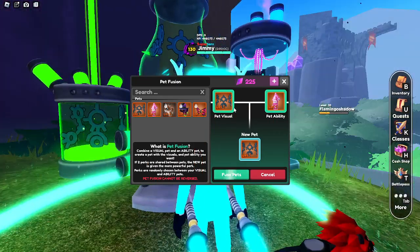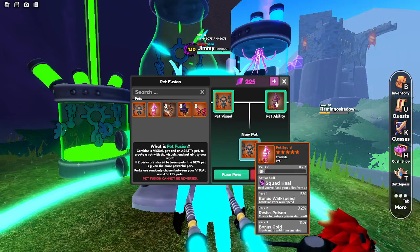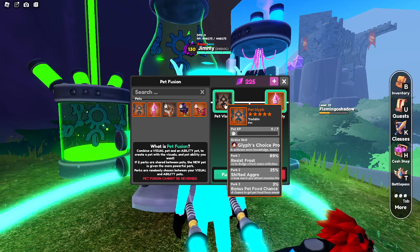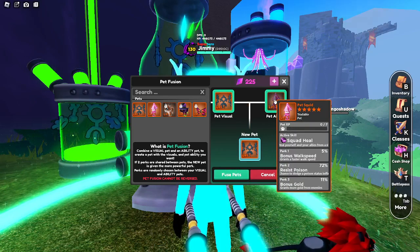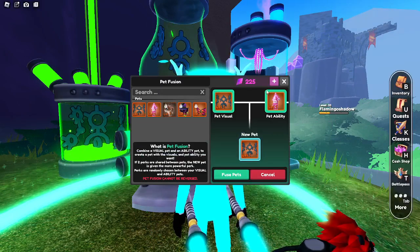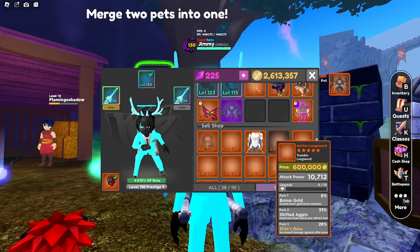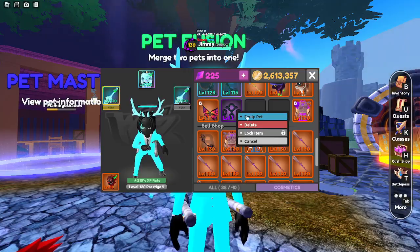My background is so loud, sorry about that. All right, let's continue. I want to keep my squid, so I think I want to fuse this one because I have resist frost 89%, ship aggro bonus, and this one is only bonus five work speed — so I want to keep this one. I'm gonna fuse it — fuse, accept, confirm fusion, accept. Oh, there you go! I got it. And you can see my pet skill actually changed — it's like a healer, see that.